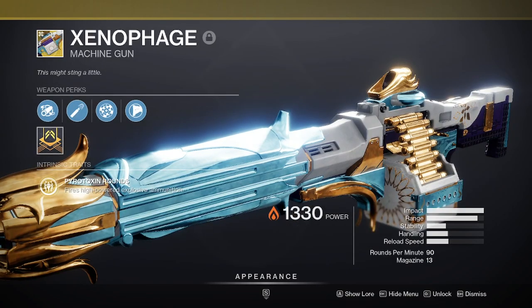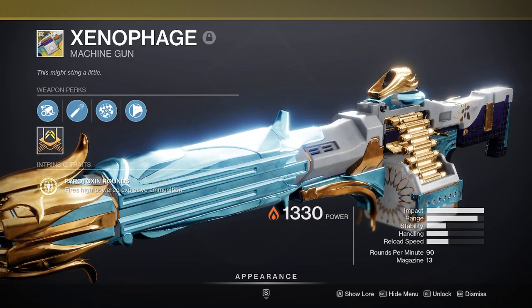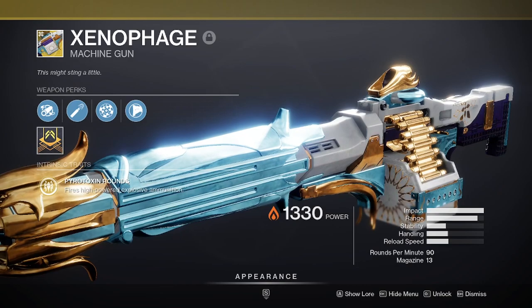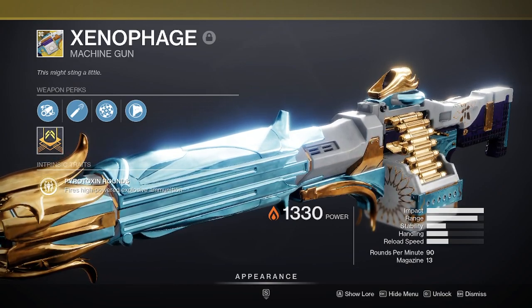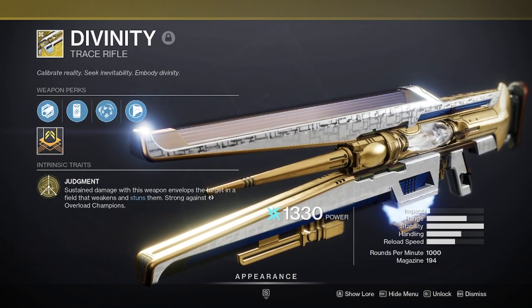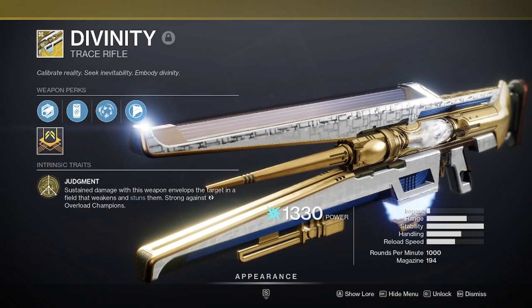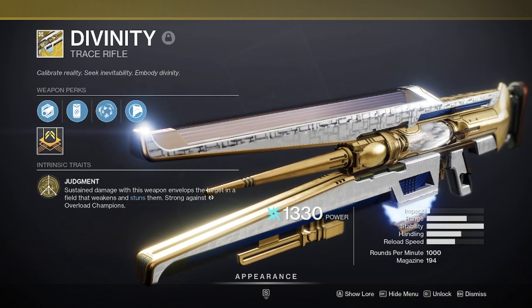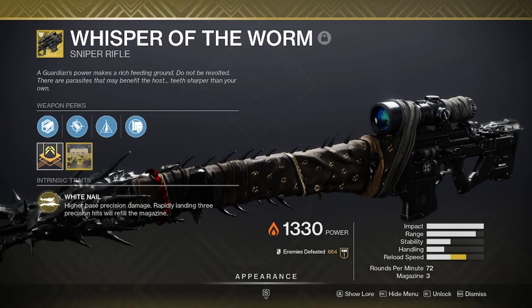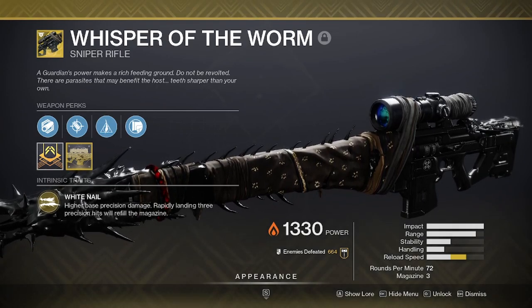Xenophage — like I said in my Vault of Glass video, this weapon sucks at everything it does, but if we come across another Oracles-type situation, it won't be complete rubbish during an encounter like that. This gun should not be used as a boss DPS weapon. Divinity — easy debuff and easier crits, with the added benefit of being able to stun Overload Champs if we do come across any in the new raid. Whisper of the Worm — just like I said in my VOG video, it's not a Day 1 unless Whisper is ready to go.